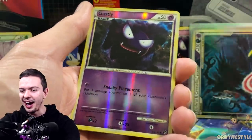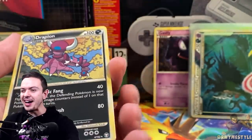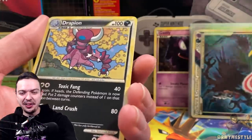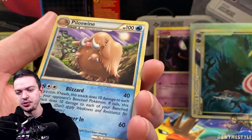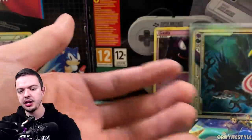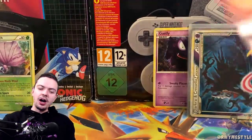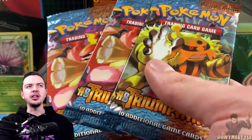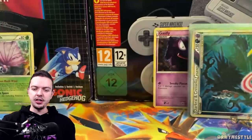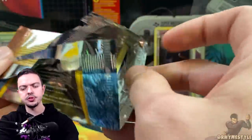Oh my god — we got a holo this time! Drapion! For the love of god, at least give me a holo. I'll put the reverse Swinub in the back and then we got Indigo Plateau and then Nidoking to wrap it up. Three packs left — if I pull a Mew out of this, I'll have pulled every single prime card in the set. But the big goal is to get Cresselia so I can say I pulled all the legend cards in one sitting — that'll be hype.